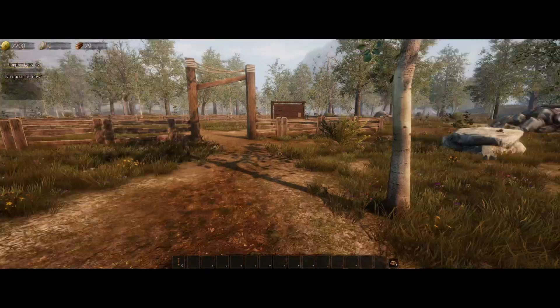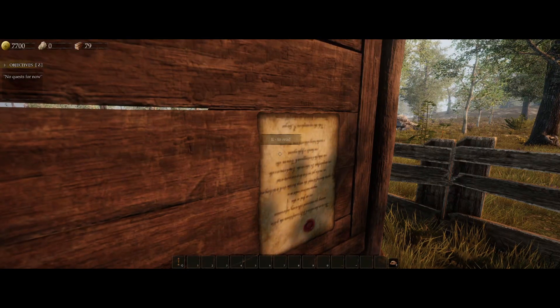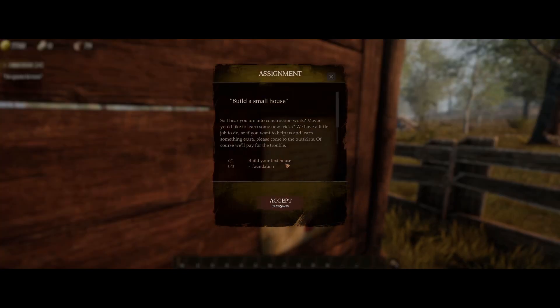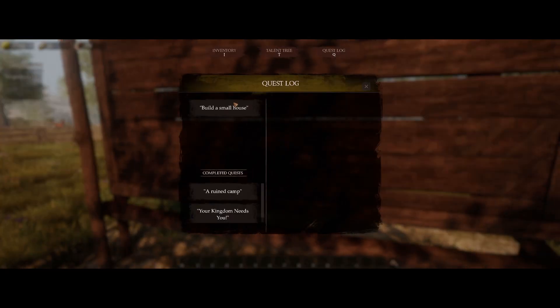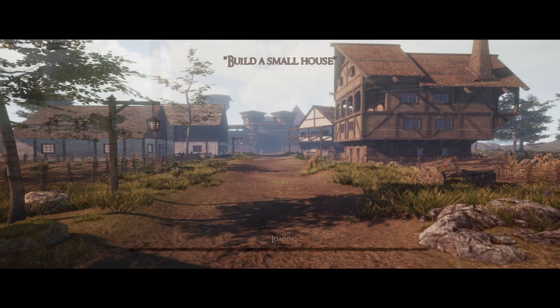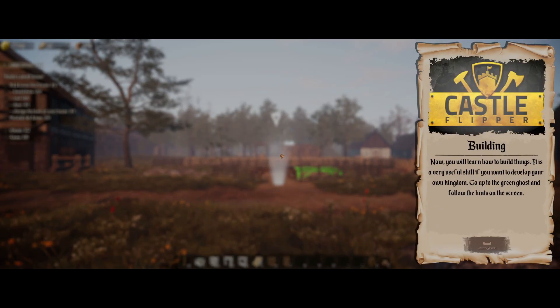Let's see how my kingdom is progressing. We've got a quest - I hear you're in construction work, so I'm going to accept this. Build me a small house - let's do it! I've got a feeling there's a recurring storyline with the spaceships - that's going to be interesting. Now I learn how to build things, so go up to the green ghost and follow the hints.